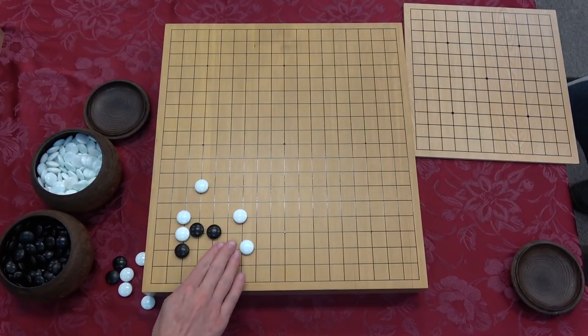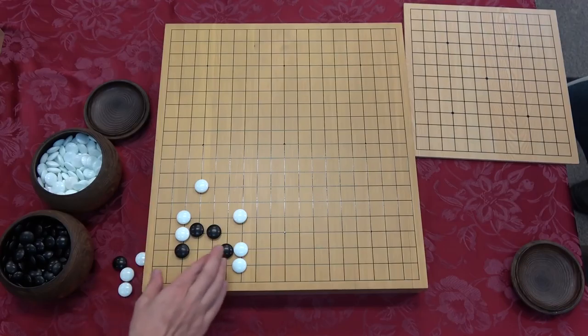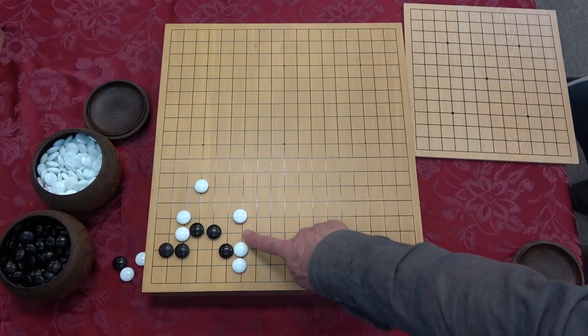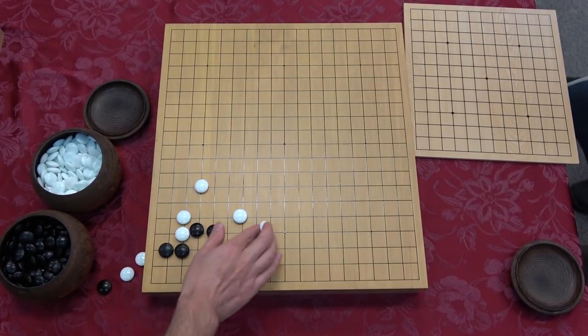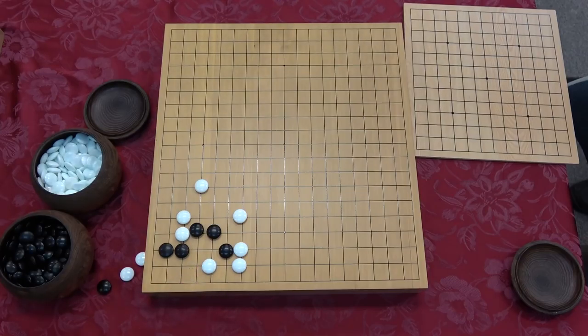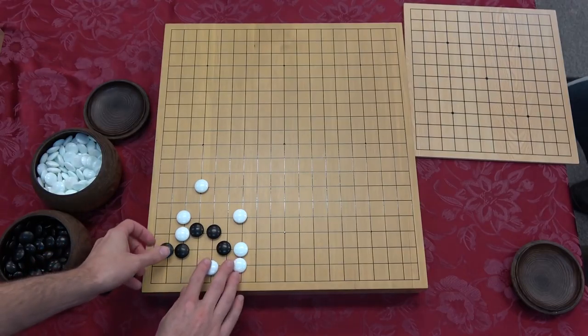Option C I kind of like, but it's also not the answer. Option C is pretty good, but white will probably descend here and then black can play that nice-looking move. But white just ataris and fixes. Now white plays here again, and if I take away these two stones, what does this resemble? Exactly what we just did. So I really like the idea of option C, it just doesn't quite work.